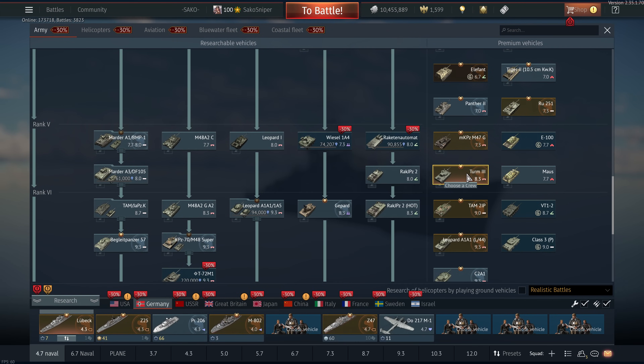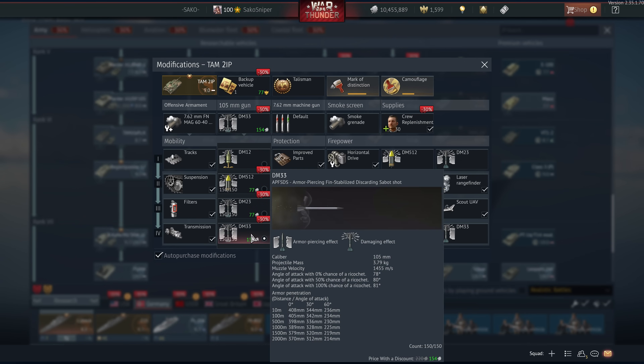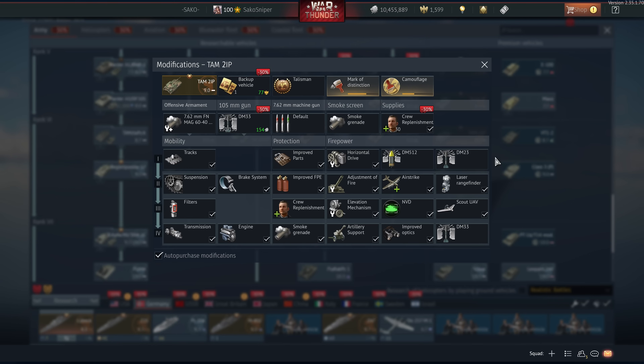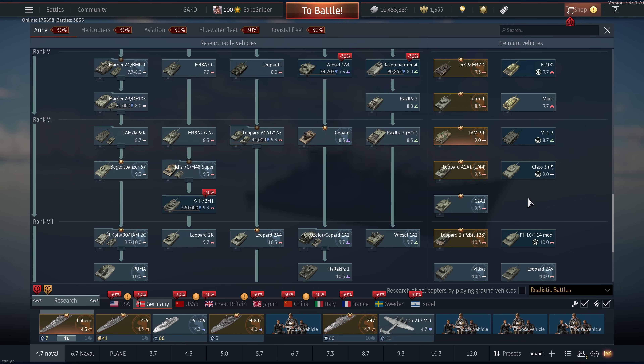If you don't really know what you're doing, the Term 3 isn't really going to do you that well. The TAM2 IP — this definitely is a Golden Eagle premium. It's a very fun tank actually. DM33, so it's got very good firepower at battle rating 9.0. The only downside is that it doesn't get a thermal imager, but you can work your way around this. It's very easy to use — decent mobility, not the best survivability, but with DM33 at 9.0, can't really go wrong.